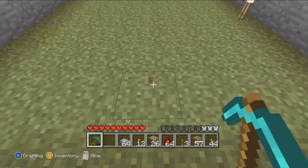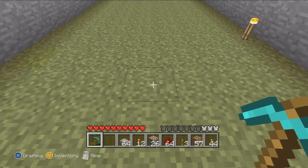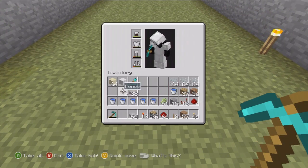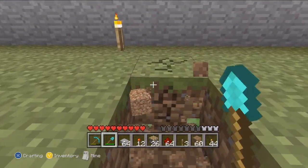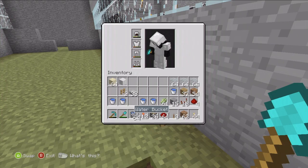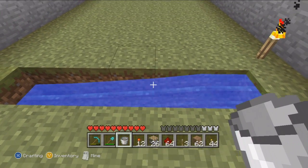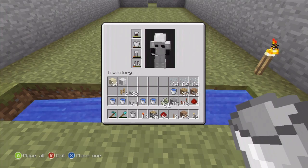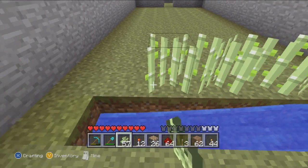So we're gonna start — one, two, three, one, two, three — we're gonna start right here. This is gonna be the water trench, the first line. So do that and then just put water in it. I'm gonna fill it all up so there's no current later, but I'm just gonna do that for now. Put sugar cane in like that.